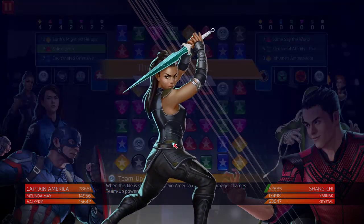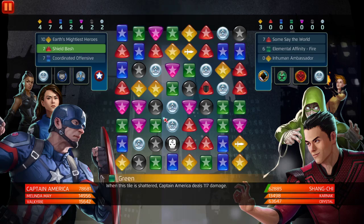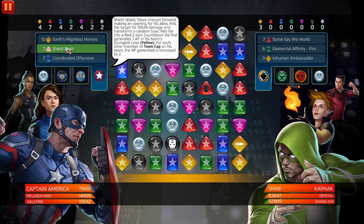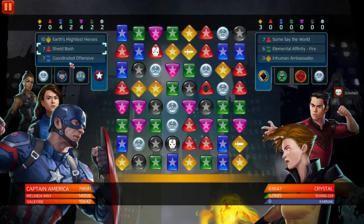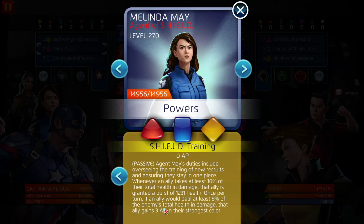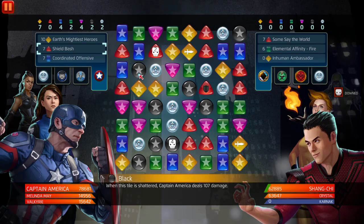As long as that doesn't match, we're good — we already have 2,631. One more match and we generate the free AP. We've got Shield Bash. I'm going to hit Karnak — 16K, he's down! Melinda May generates AP in your strongest color. My strongest color is yellow, so yellow into blue, which is pretty good in my opinion.